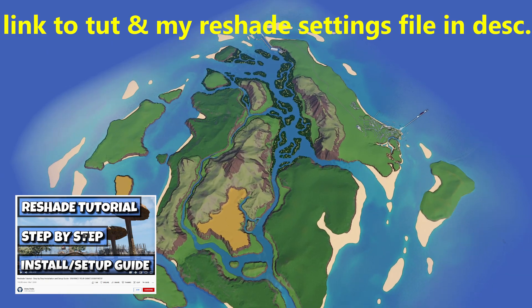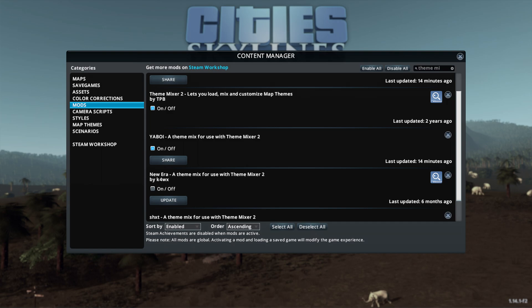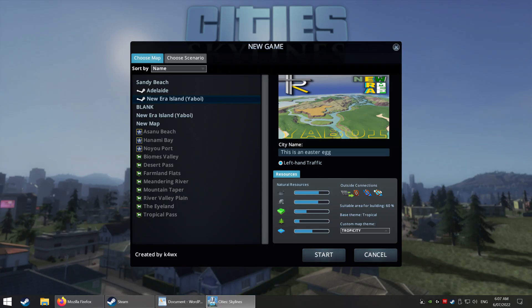Follow this simple tutorial. Sub to the map, sub to all required items, enable Theme Mixer 2 and the Your Boy theme in Content Manager. You don't need to enable each individual theme — they should just appear in game. Start a new game on the Your Boy map and the base map theme is going to be set as Tropper City.